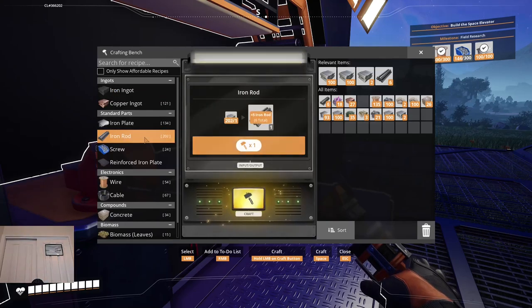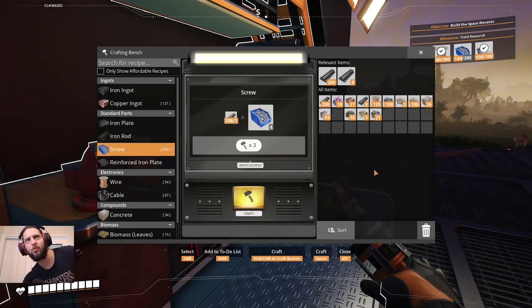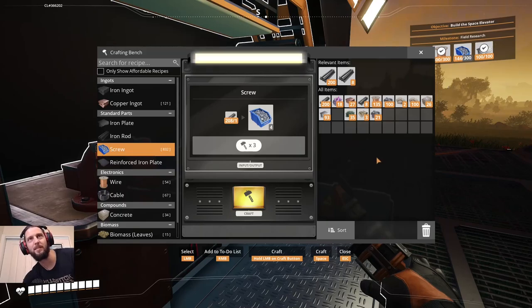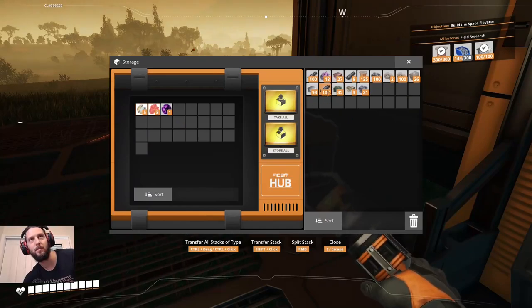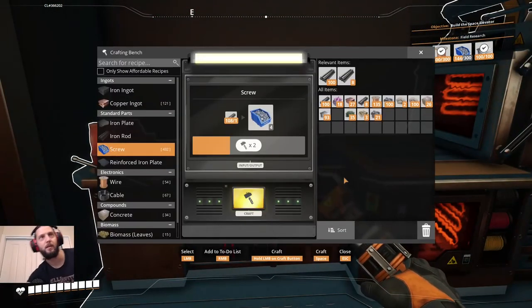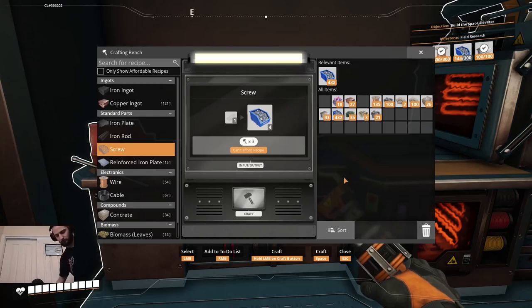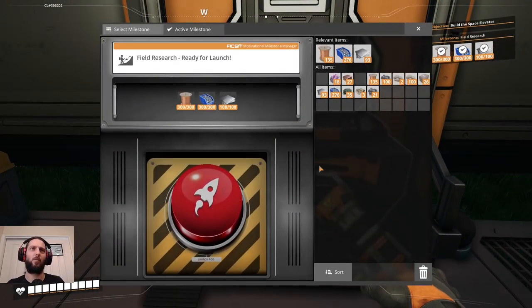Rods — ooh that's probably more screws than I want to make, but I'll probably need them. We can split a stack and maybe put those in there. Shift-clicking just transfers the stack rather than everything. One minute 37 seconds later — normal service can now resume again for a little while. We do need to make a lot of wire as well though.